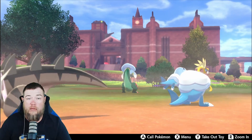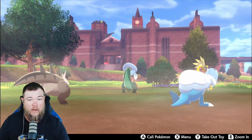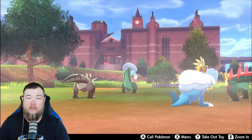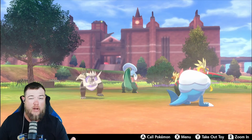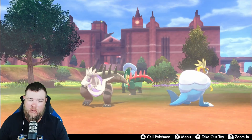One thing to keep in mind is if you're playing Sword, you'll mainly get bird and dino fossils. They'll be more common within your game — you'll find them easier in the wild area and with the digging duo. In Shield, you're going to get more drake and fish fossils in the wild area and with the digging duo.